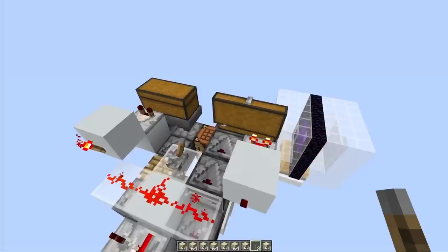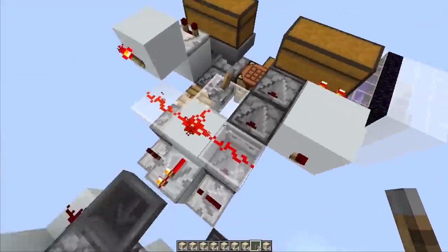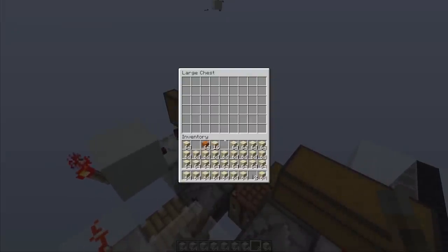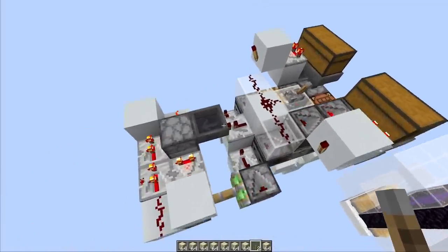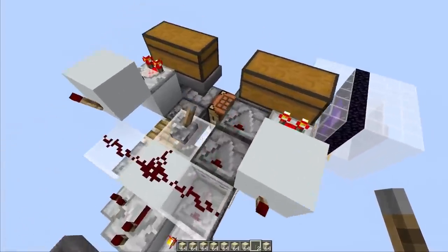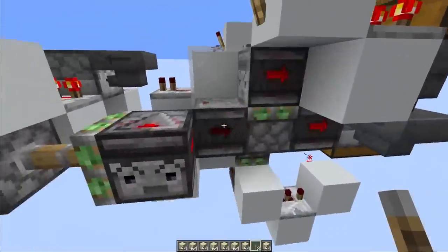Looks like we're going to need a creeper farm instead. At least the TNT crafting system I made will still be needed. We've got two inputs - one for gunpowder and one for sand - with a safety switch that turns off the clock when running low on either. Both red and yellow sand will be accepted for the crafting recipe so no sand filtering needed. In the back there's a 21-tick clock, triggering gunpowder five times and sand four times in the right order.